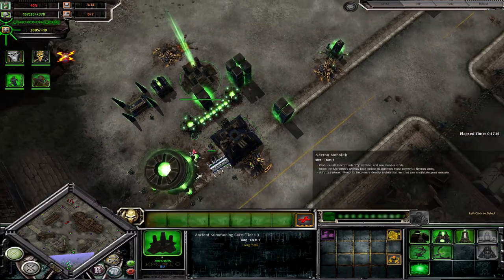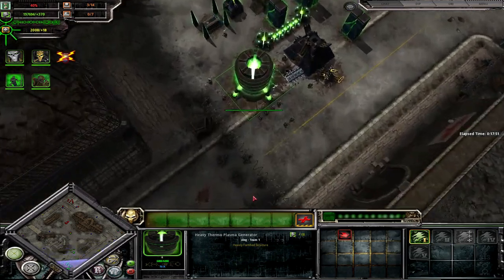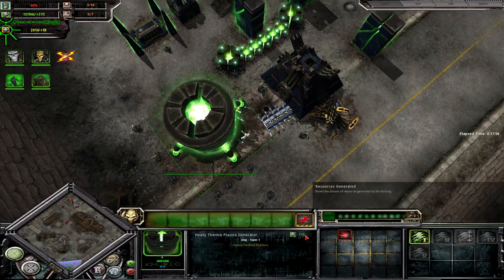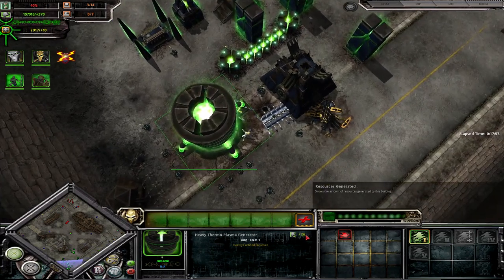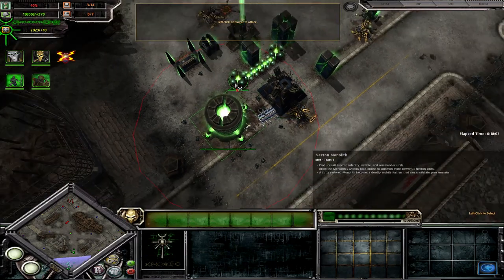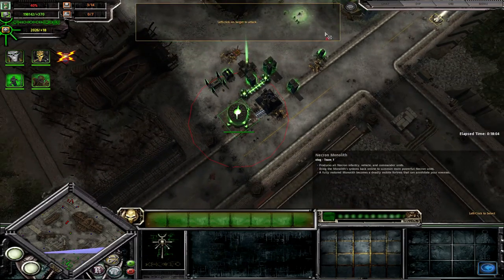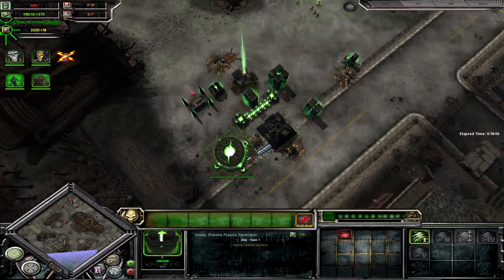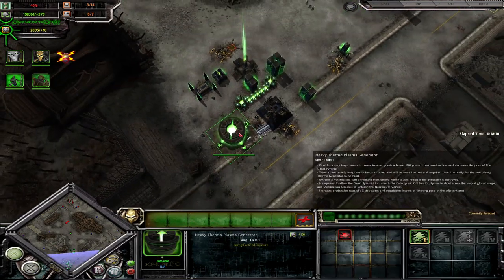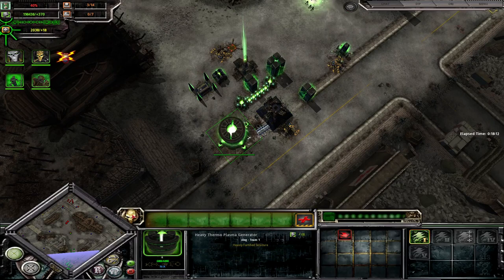Back to the Heavy Thermoplasma Generator — as you can see, it provides 100 power baseline. Keep in mind this will get increased as time bonus goes up. And it has a large aura around it in which buildings will receive increased production speed.